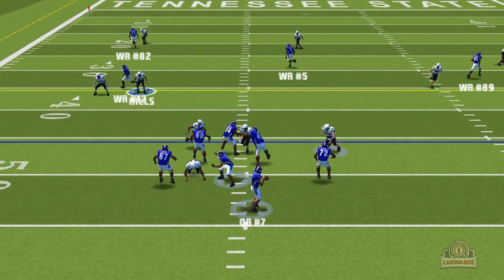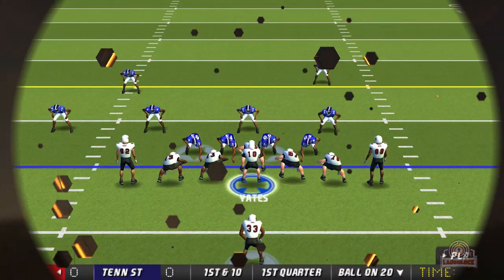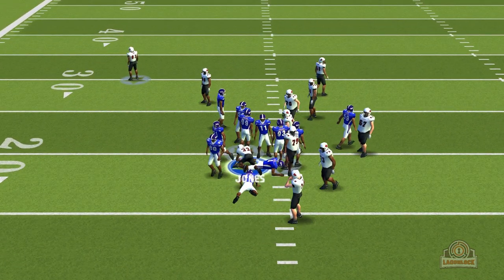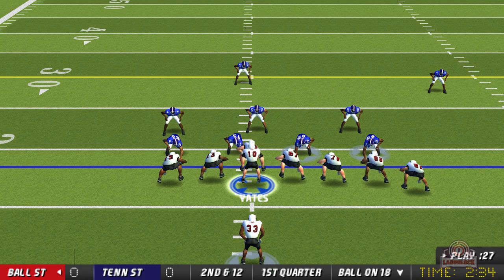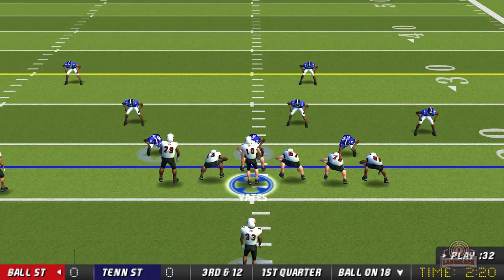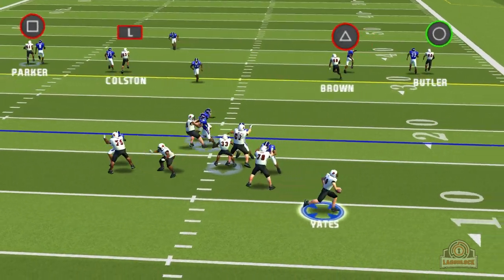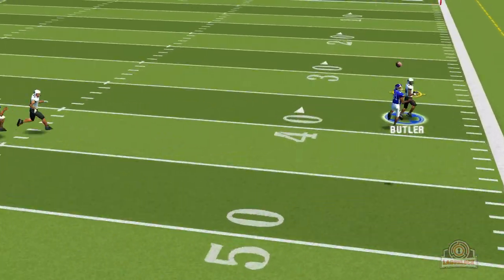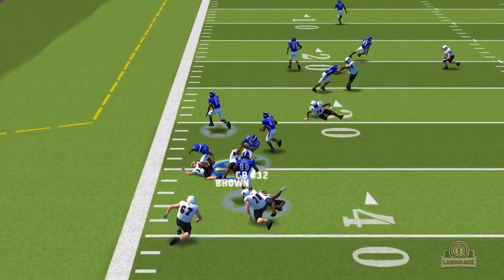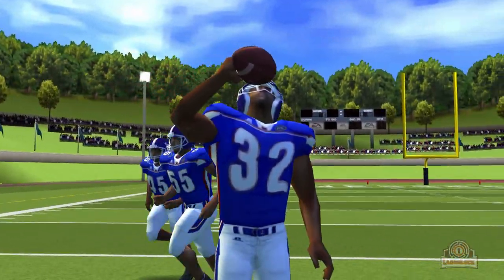Number seven steps back again, tries to find a man, looks left, looks right, throws it downfield — it's broken up by Darius and it's going to be three and out for the Tennessee State tigers. First and 10 for us, pitch play to Jones, Jones gets brought down behind the scrimmage. Second and 12, Yates option play, hands off to Jones — Jones gets brought down again behind the line of scrimmage. Third and 12, Yates steps back, rolls out to the right, throws it downfield to Butler and it's picked off by number 32 the cornerback. He breaks a tackle and gets brought down — not a good look for us as we get our first turnover of this dynasty.